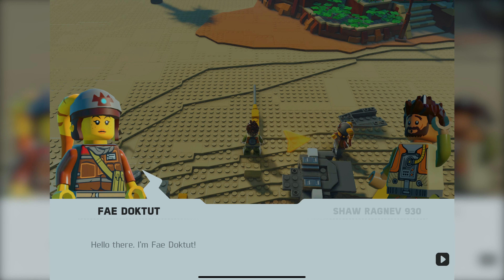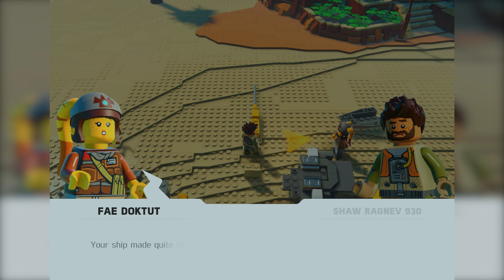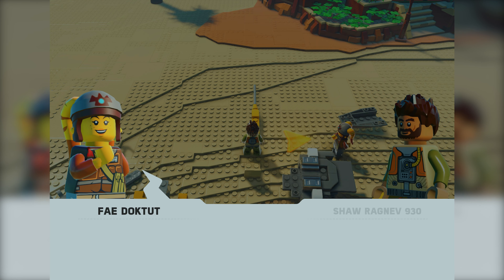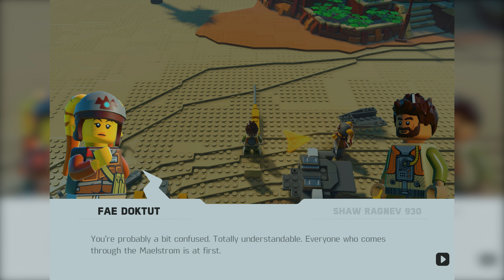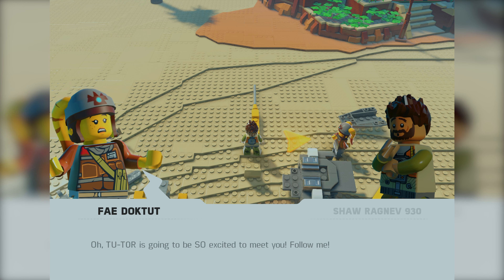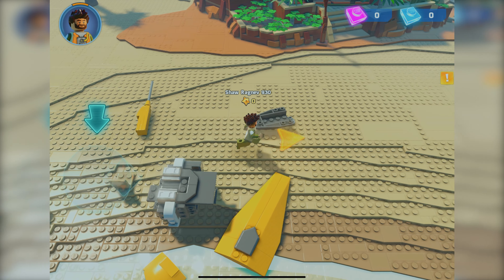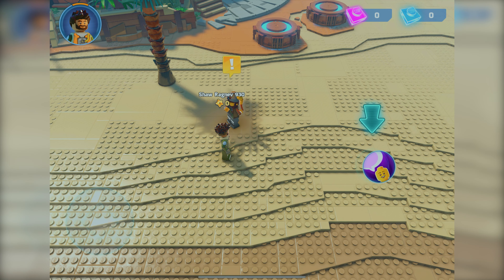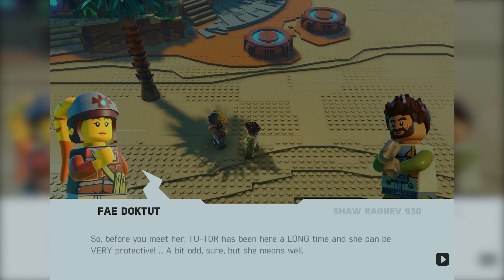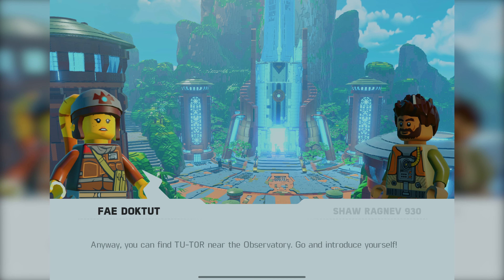So here we are. We have Faye Doctut — she's the Aayla Secura species. Someone in the comments can let me know what her species is called; I'm not familiar with all the Star Wars species names. An NPC says: your ship made quite the impact on the beach — are you okay? Everyone who comes through the maelstrom is confused at first. Two Tor is going to be so excited to meet you — follow me. Touchscreen controls — I'm not the biggest fan of them, but sometimes you just have to put up with them.